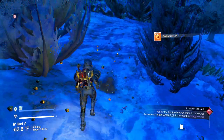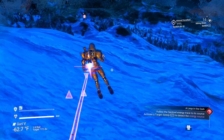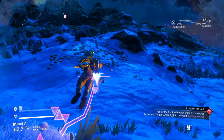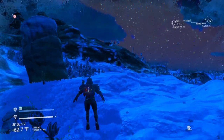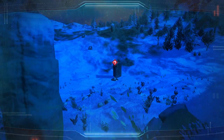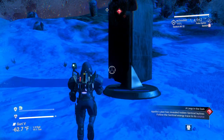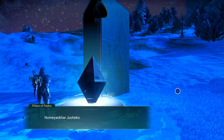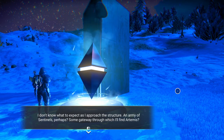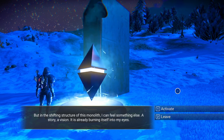I predict Sentinel battles in our future. There's something over this way apparently. I literally see nothing over there except a cargo drop. Just to play it safe — Viking plaque, not even going to try to read it. I don't know what to expect as I approach the structure. An army of sentinels, perhaps? Some gateway through which I'll find Artemis? But in the shifting structure of this monolith, I can feel something else — a story, a vision. It is already burning itself into my eyes. Let's activate it.